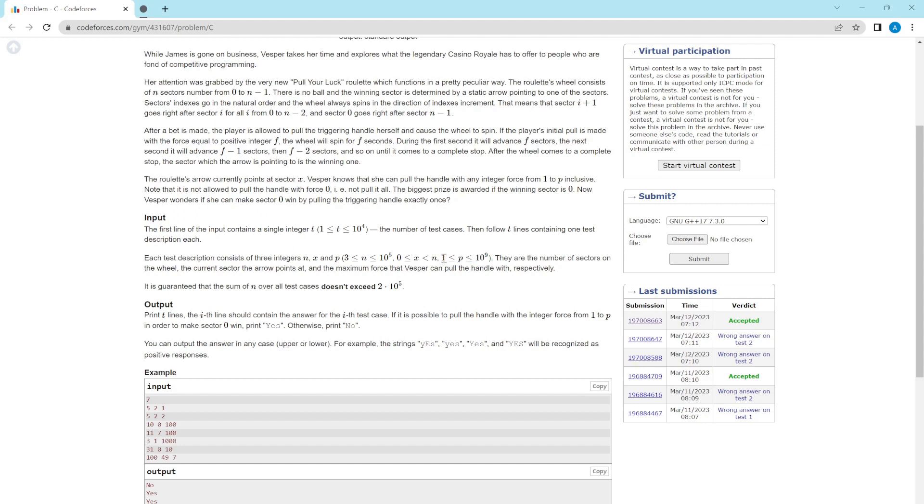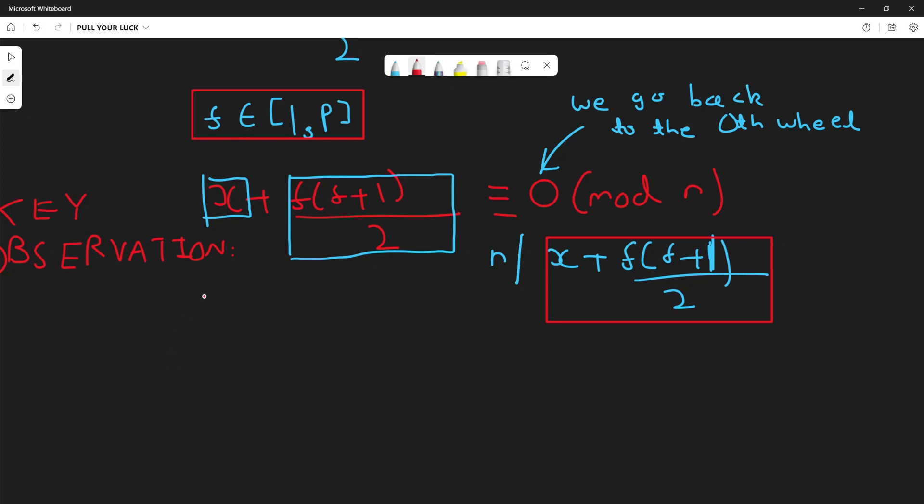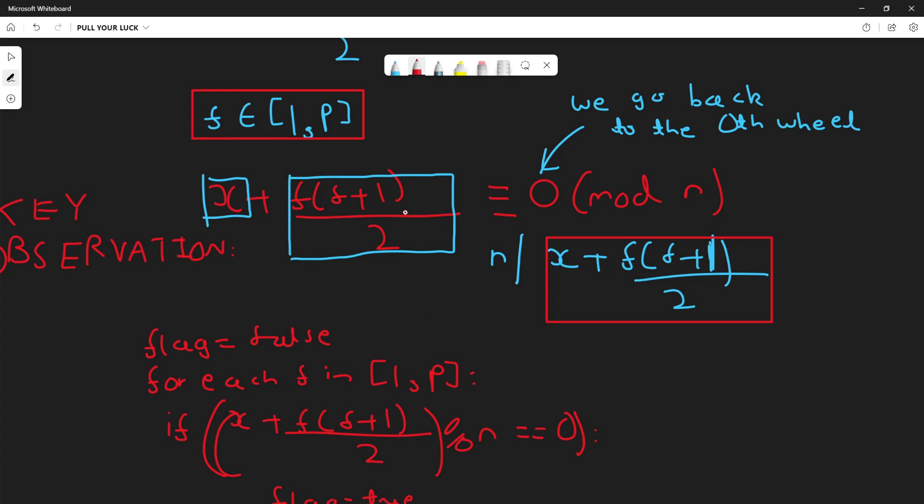We need to print 'yes' if there exists some f in 1 to p such that x + f(f+1)/2 is a multiple of n, otherwise 'no'. An obvious solution is to iterate for all f from 1 to p and check whether x + f(f+1)/2 is 0 mod n. If it is, set a flag to true, otherwise the flag remains false, and in the end print based on the flag. However this algorithm is O(p) and will time out when p is very large.